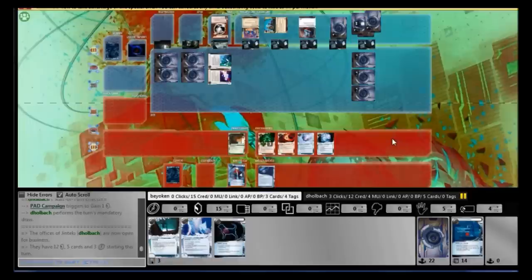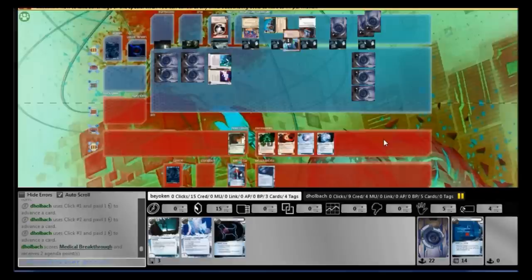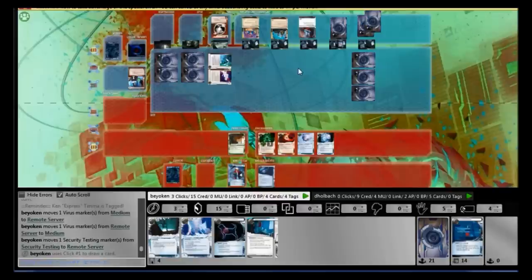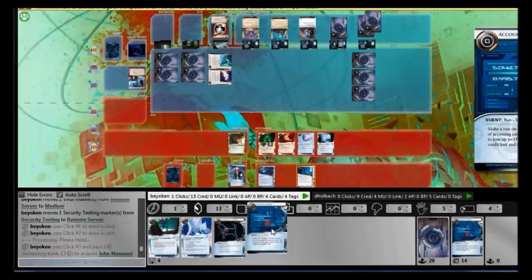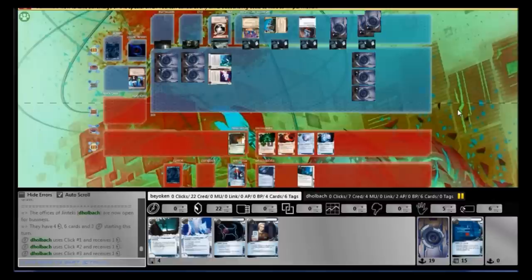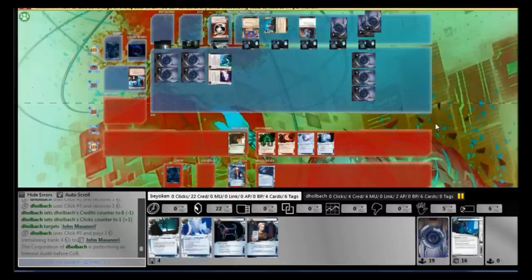Very important — notice that his Archives and R&D are still unrezzed. He's down to 9 credits after scoring a Medical Breakthrough — again, a mistake. He should know I have no way to contest his remote, so instead of pushing out an agenda that does nothing, he should gain credits or protect his centrals. He didn't do that. So I siphoned him once more, having drawn into my second one. I paid 7 to break it, got 10 credits back, but more importantly sunk him all the way down to 3 credits.